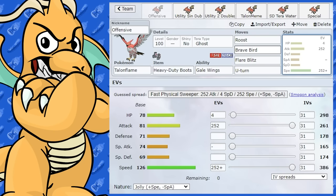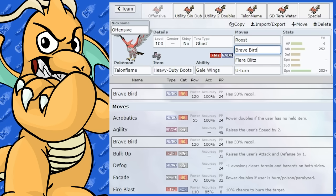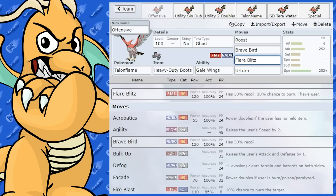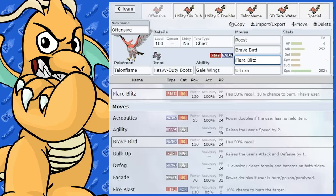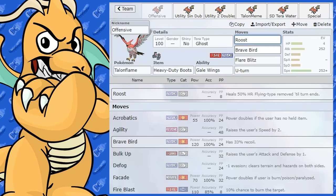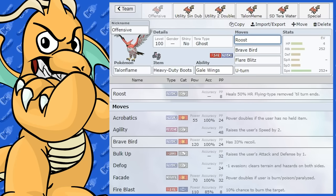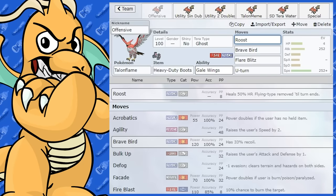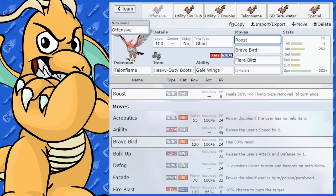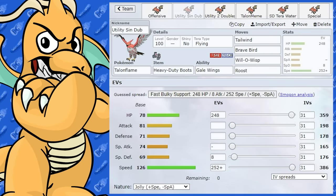Flame Body can work on Talonflame but it's very situational, so most of the time you'll be using Gale Wings. There are little variations you could run, but almost every set will always have Brave Bird — that's its main move. You might be able to slot out Flare Blitz for something different, but Roost and Brave Bird are the two most common moves. Roost also removes the Flying type until the end of the turn, which can be handy.